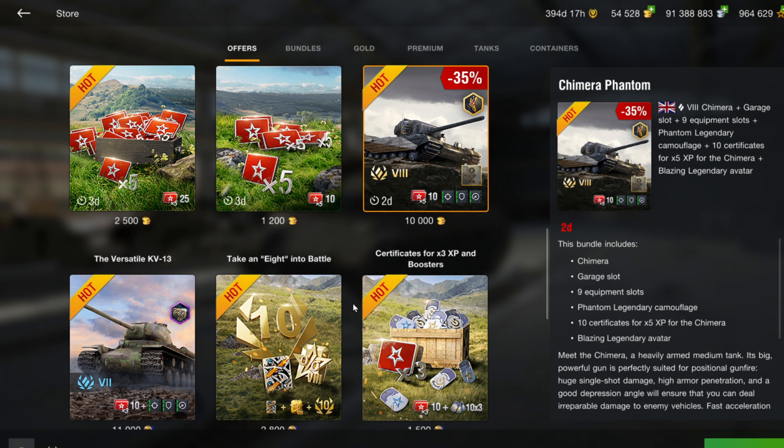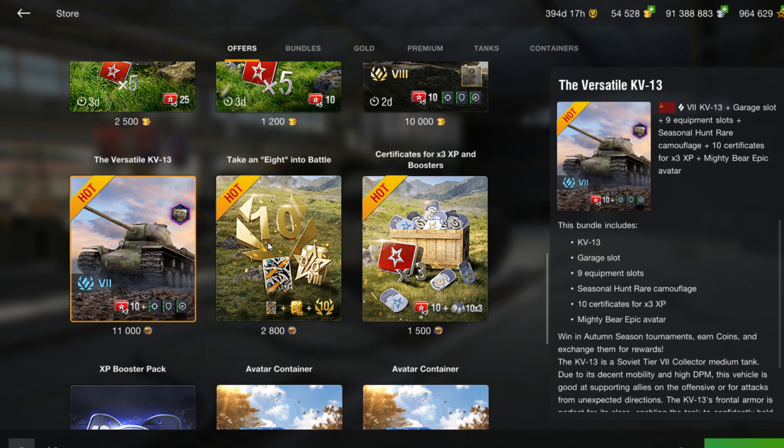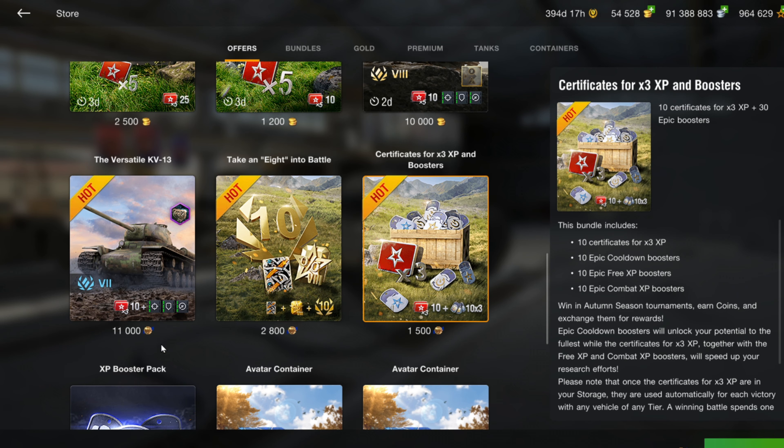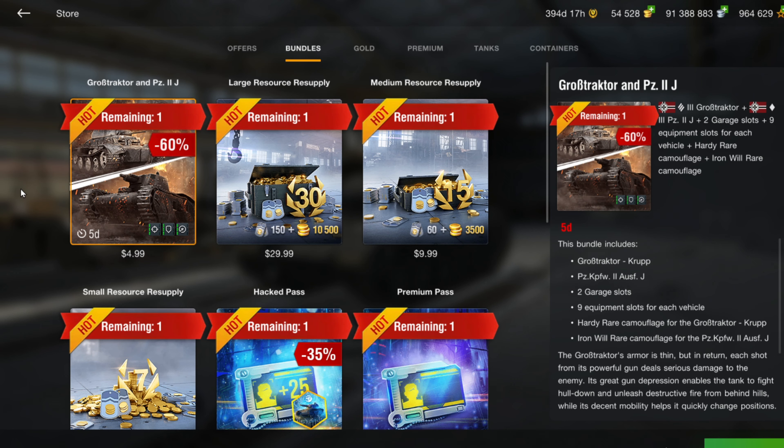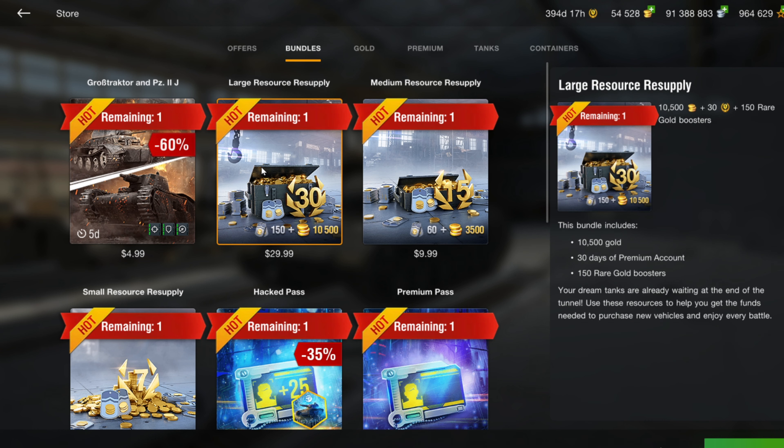The rest of these tanks you buy with coins earned from playing tournaments. The Grosz Tractor and the PZ2J — these are tier 3 tanks. The PZ2J is known for its armor but can't pen much. You just don't play these tiers anymore, so I'm not spending five dollars on these tanks.